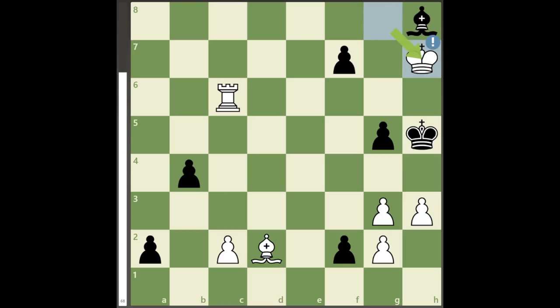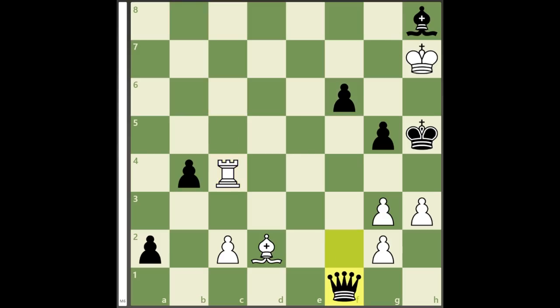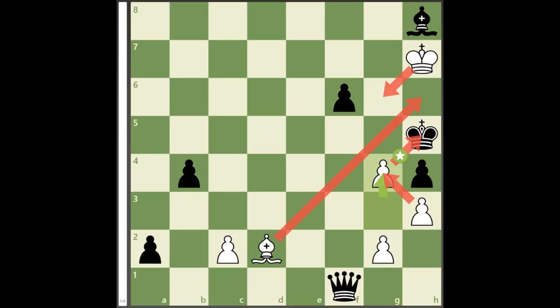White can play king to h7, threatening rook to h6 mate. If black plays the obvious move f6, white's rook will not stop creating threats. With rook to c4, white intends a classic frontal block checkmate with rook to h4 and g4.